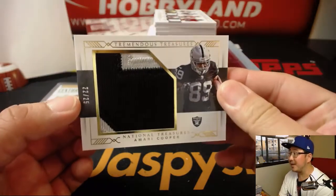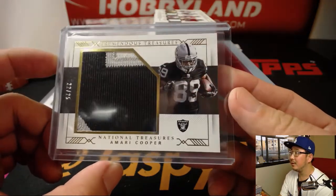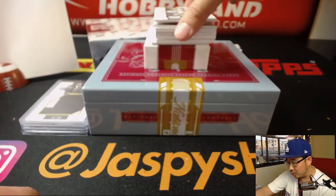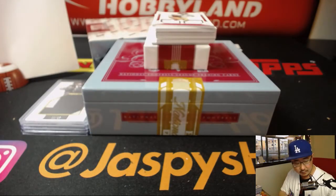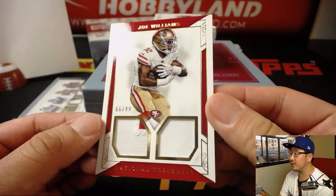Amari Cooper Tremendous Treasures, 22 out of 25, three-color patch — big Tremendous Treasure for Megan. Nice patch — a little white peeking out with silver and black. Quad relic out of 25, no randomizer — it's for Will Bartle, 16 out of 25: Cooper Kupp, Josh Reynolds, CJ Beathard, and Joe Williams. Both teams could be pretty good next year. Joe Williams, 6 out of 49 — another one for Will.